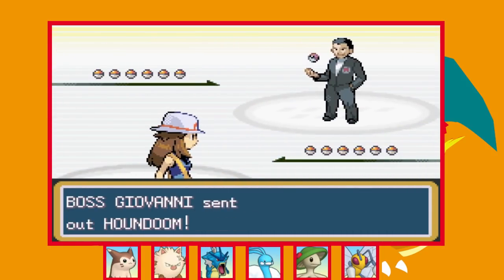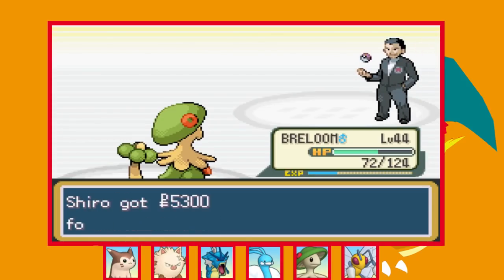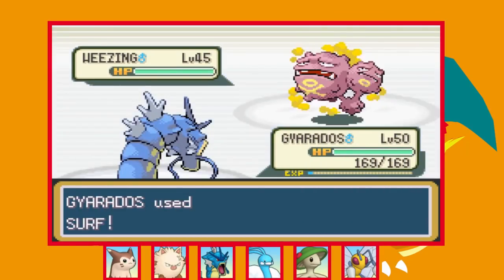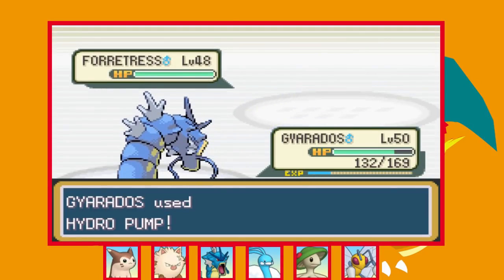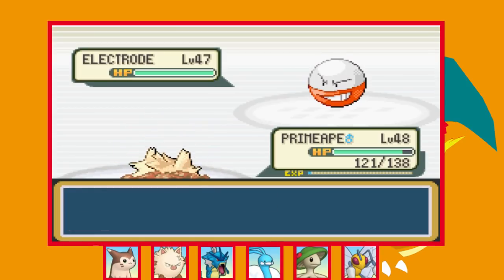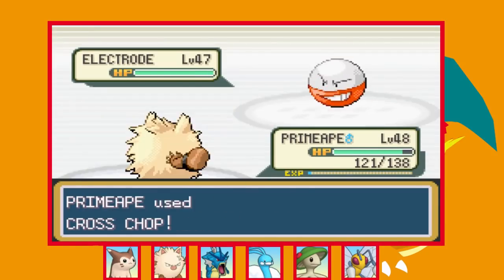We face Giovanni at Silph Co once more — most of his team is weak to Water or Fighting so we beat him with no problem. With more training done I try Koga again but still can't win — it's always that Crobat giving us trouble. I train a few more levels and try again. First up is Weezing — I start with Gyarados and Surf does just under half. His Sludge Bomb doesn't hurt much so I go for Hydro Pump to secure the KO. Next is Forretress and I have no Fire move so I stay in — two Hydro Pumps are enough. Against Electrode I swap into Primeape and use Dig which almost takes it from full health, but it heals with a Hyper Potion. I go for Cross Chop hoping for a critical hit but don't get one.